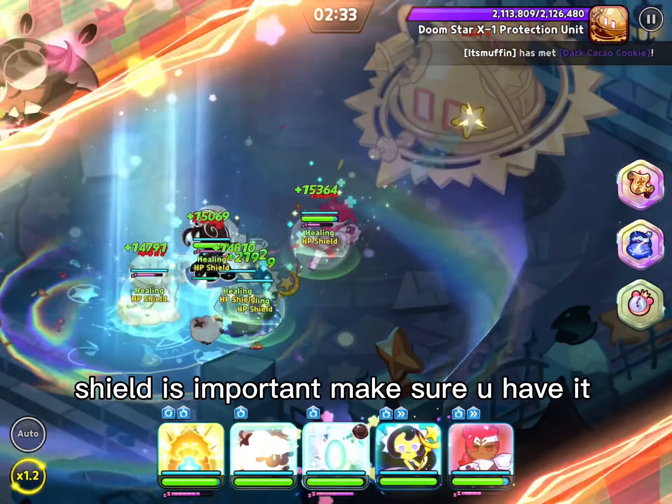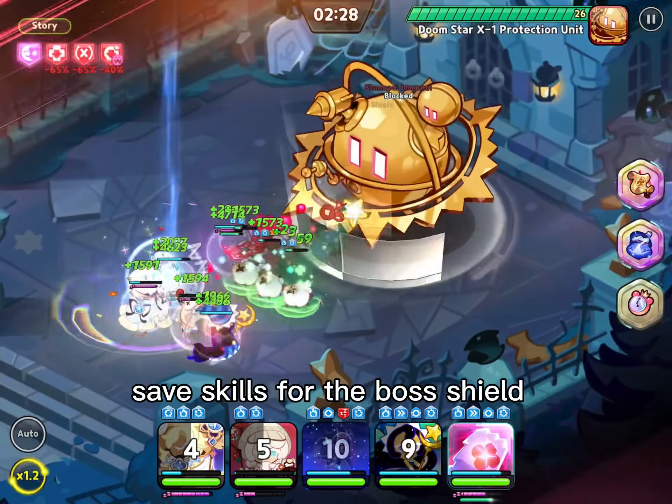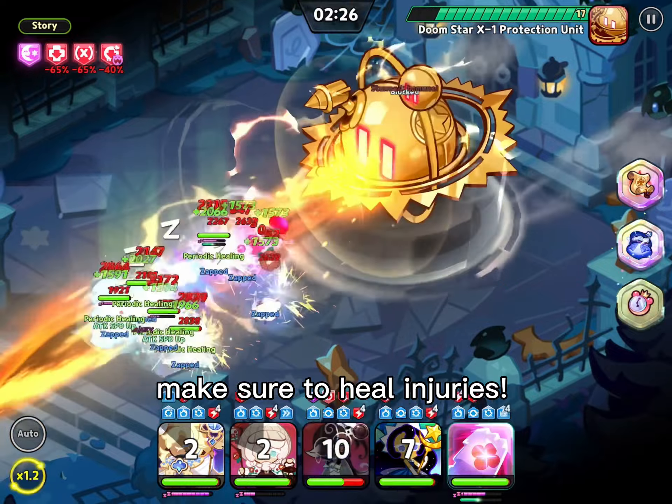Shield is important — make sure you have it. Save your skills for the boss. Shield. Make sure to heal injuries.